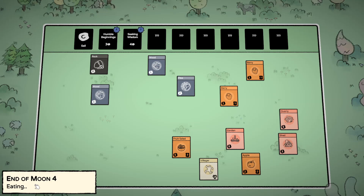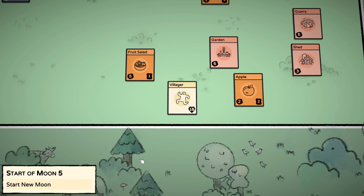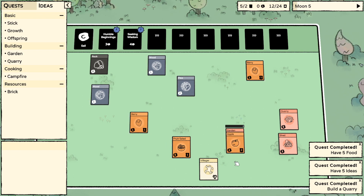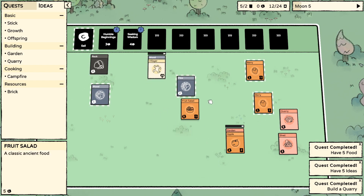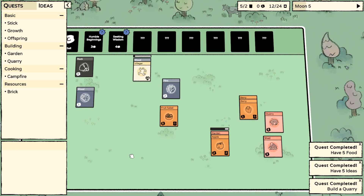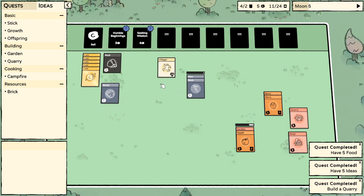Feed? Yes. Start new moon. Can I put this berry in to combine? No. I could put an apple in the garden. What are they going to do? Get a stick for some wood. I can get money with the fruit salad maybe - there's not much left. Combine the stick and flint - they're going to make the campfire. Let's get some stone.